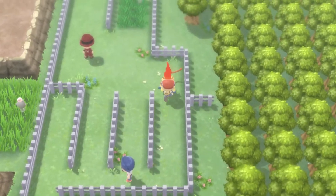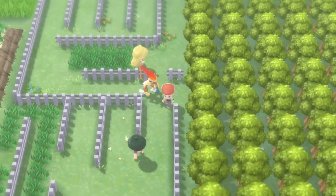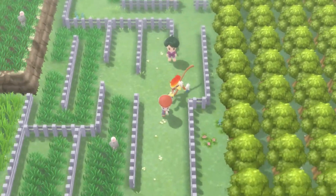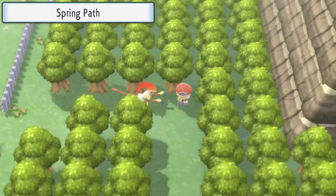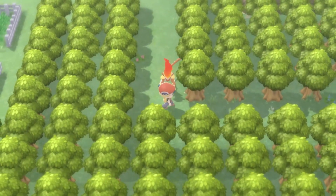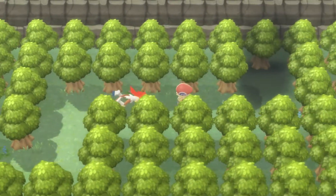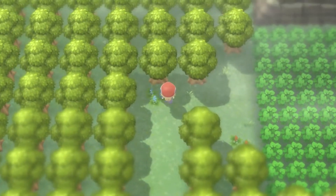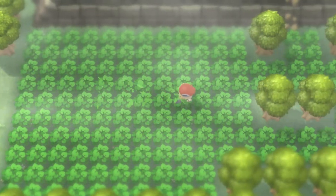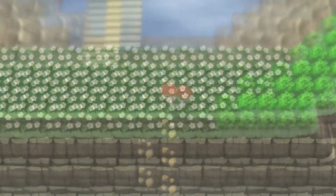Fly to Veilstone City and then head south out of the city. You'll come to an opening on the right side that didn't used to be there. Head through it and you'll arrive at Sendoff Spring. Climb the side of the mountain and head to the other side, then climb down and enter the cave.